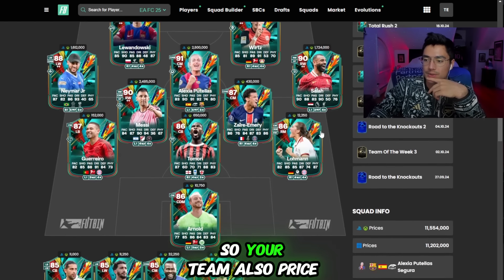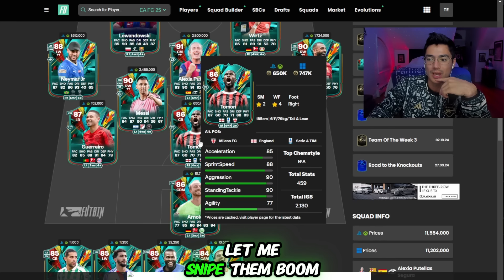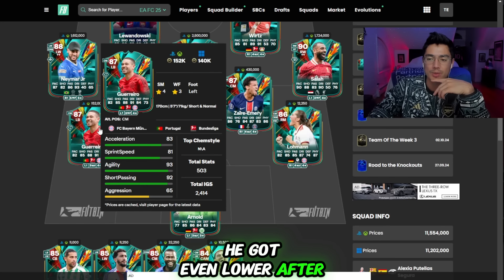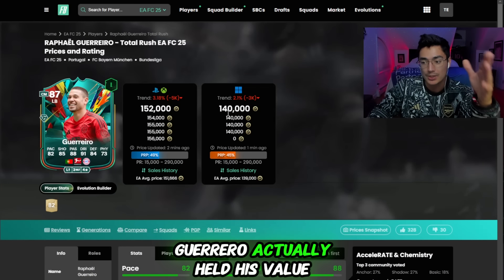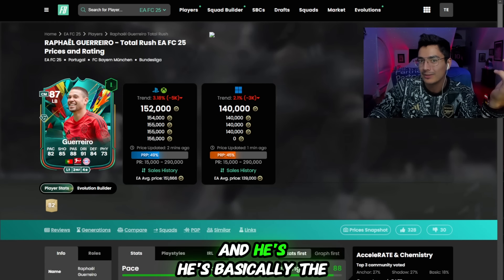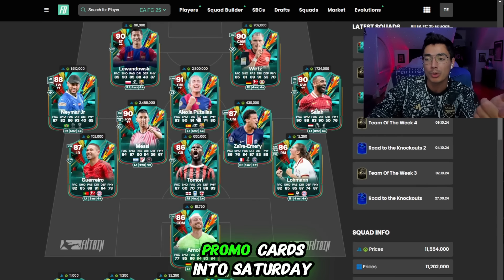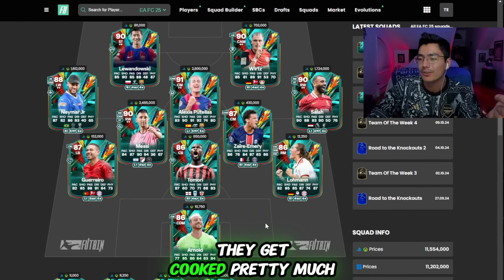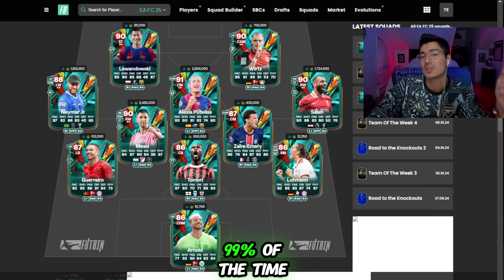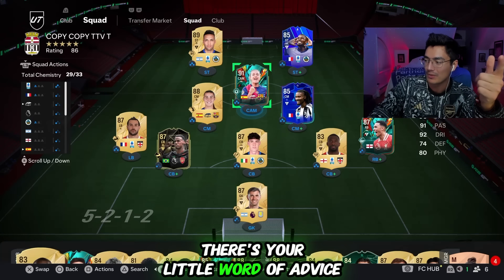Total Rush Team 2 also came out with price range updates. Tamori went extinct — got even lower after the price range update. Guerrero held his value a little better, basically the same price. Little tip: don't hold any promo cards into Saturday — they crash pretty much 99% of the time on Saturday.